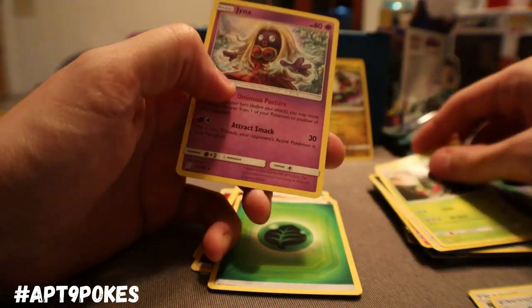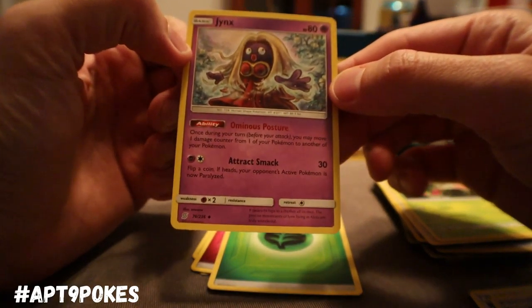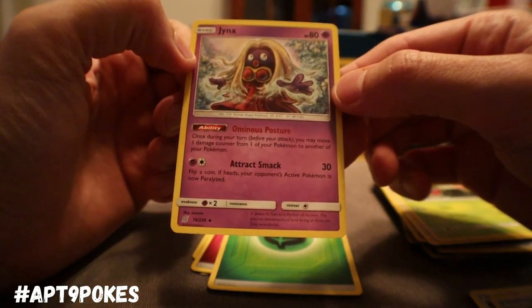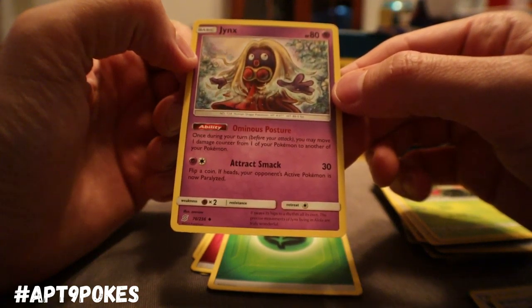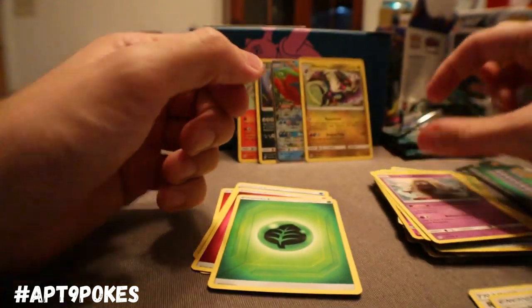Got another Audino, Yanmega, and Jynx here — once during a turn before your attack, you may move one damage counter from one of your Pokemon to another. Not so bad.